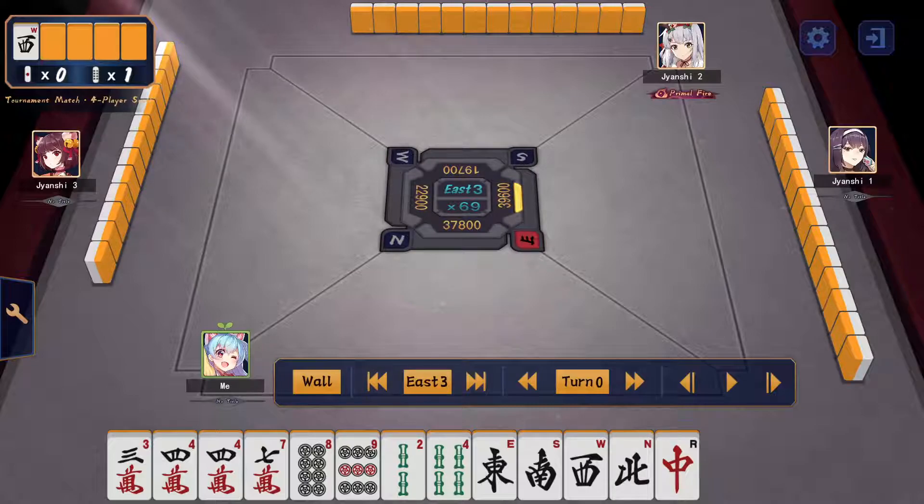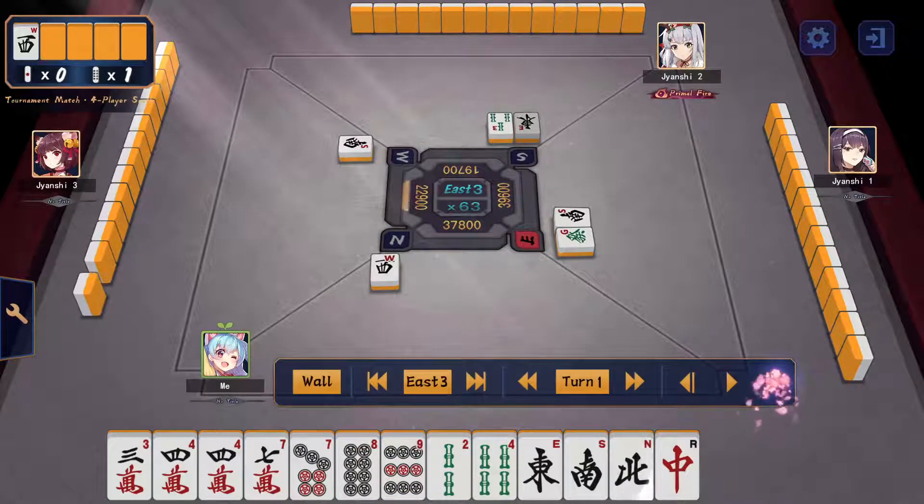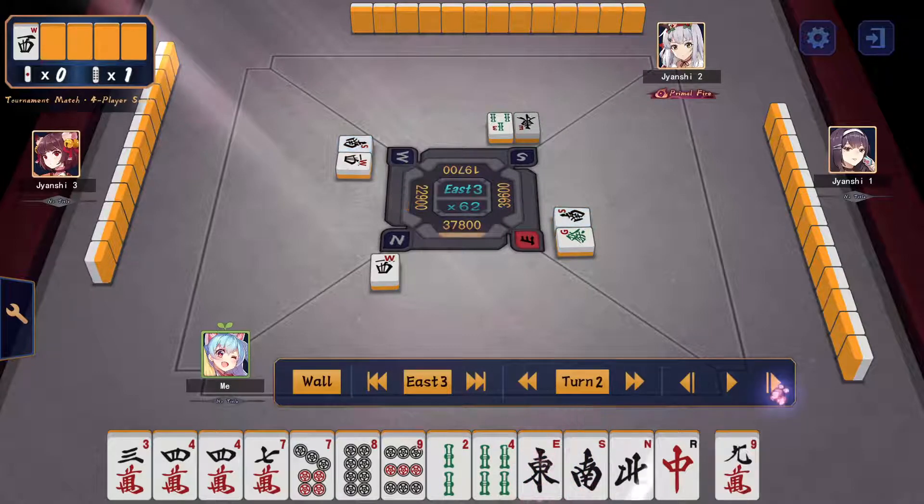Here I start off with a not-so-great hand, so I just cut by efficiency. I draw the 7-pin which means I know I can't go for a regular five-block hand, so I'm cutting from the least valuable win to the most valuable. I cut the none of which two are out, then cut the chun. I decide to cut the 9-man because I see a tanyao potential and I want to keep these two tiles so I can just pull them and get an easy yaku to move the round along.